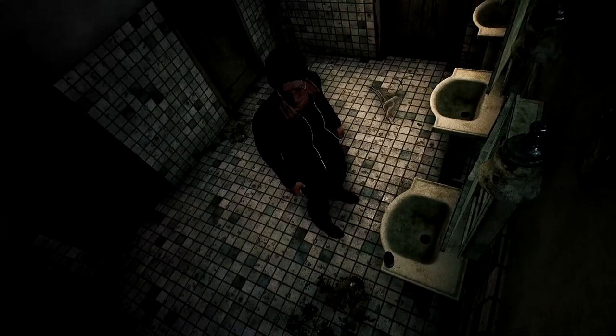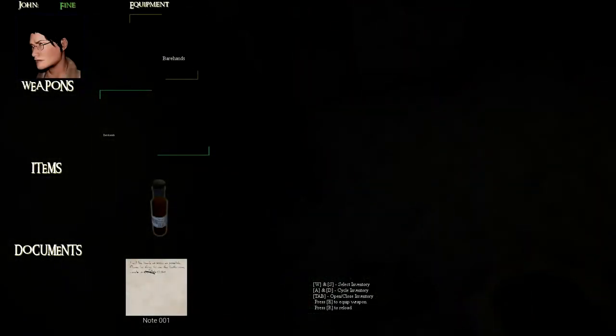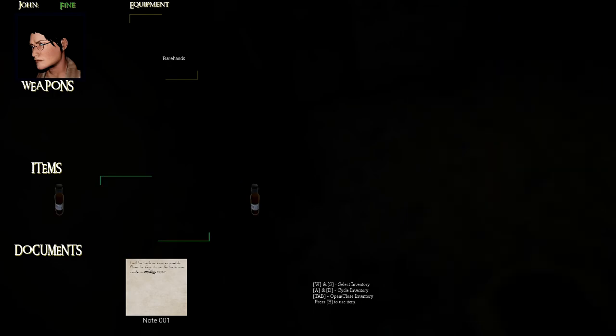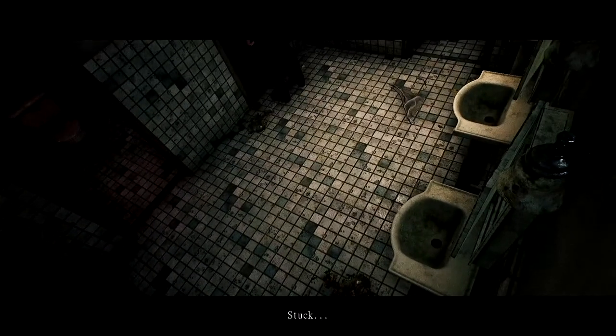We've got a tonic — I'm guessing that's like a health drink. Restores a low percentage of health — so basically a health drink. In the bathroom, there's a photo of Isabel — she is here after all. And we're called John — nice and generic name. The toilet's stuck.